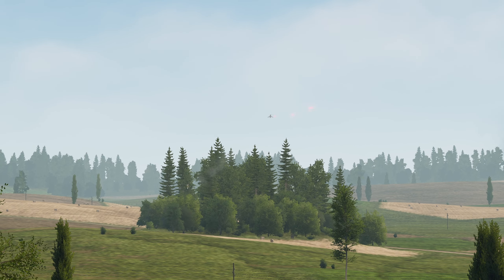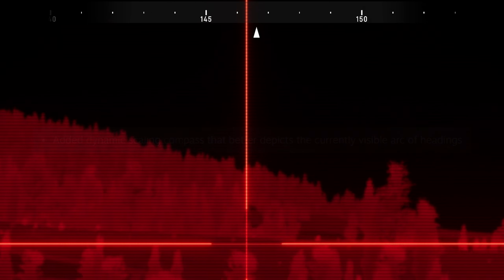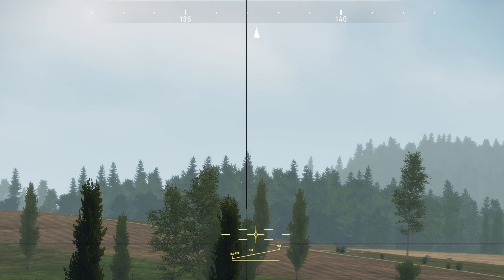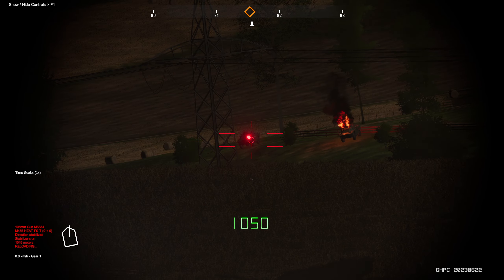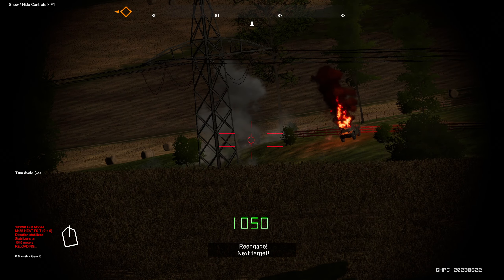We also got another change to the HUD — the compass, and it finally looks a lot more cleaner. You'll notice that when you switch from the commander spot to the gunner, the compass will look a little bit different. You'll also get a marker when your commander has spotted an enemy on the compass.